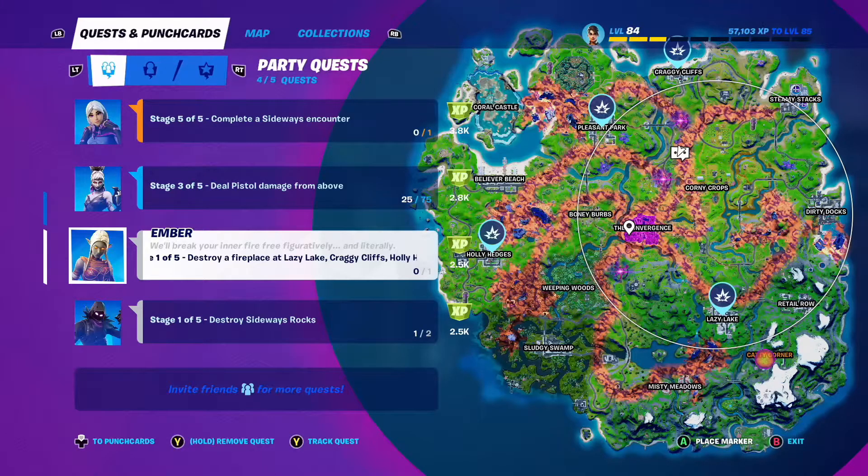In this video we're going to look at the Ember Quest, Stage 1 of 5: destroy a fireplace at Lazy Lake, Craggy Cliffs, Holly Hedges, or Pleasant Park. If you do enjoy this video, don't forget to like and subscribe.